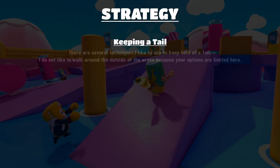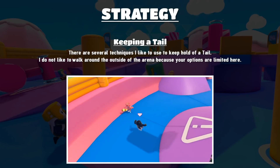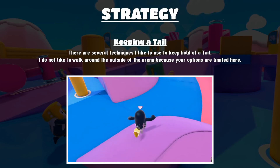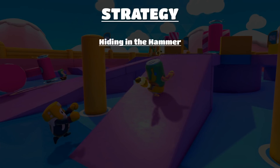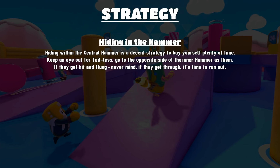The next strategy is obviously keeping a tail. There are several techniques I like to use to keep hold of a tail. I do not like to walk around the outside of the arena because your options are limited. The first technique is hiding in the hammer — I know this sounds counterproductive because I just told you to look for people hiding in the hammer, but it can be done well.